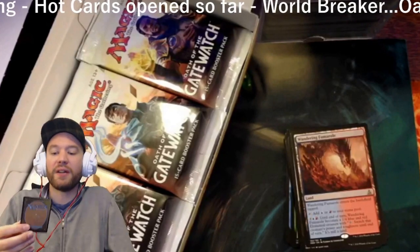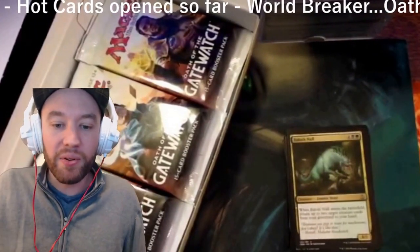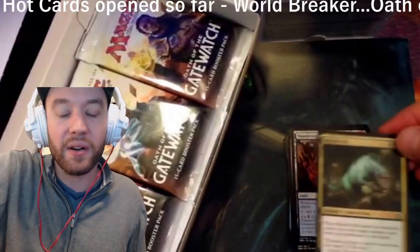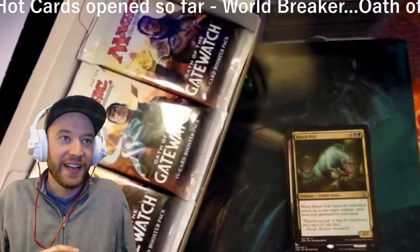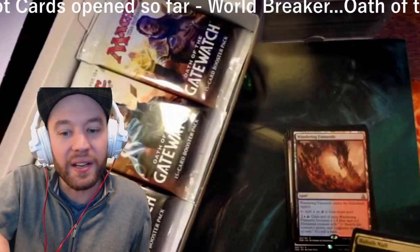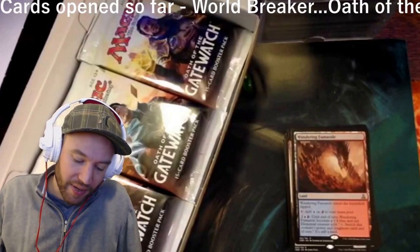Here's a noteworthy uncommon: Baloth Null, a double Gravedigger built in for a 4/5 with a green, a black, and four colorless. I had it in my sealed pool at the midnight pre-release and it was ridiculous. You get a 4/5 body for six already, but then you return two creature cards to your hand when it enters the battlefield — that's pretty powerful.